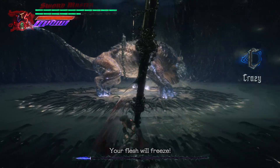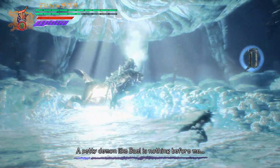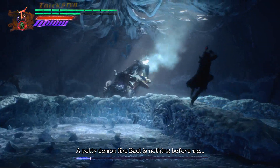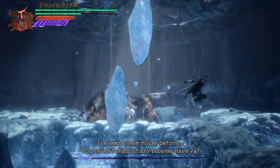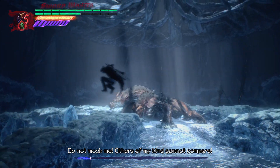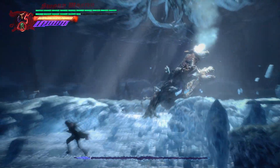Let's see if he actually stays in ice phase this time. Oh, there we go — the Meteor attack. Yeah, he's able to rain icicles from the ceiling. You haven't shot out any puppies have you, guys? You have to be careful not to get hit by that attack because it will combo you to death.